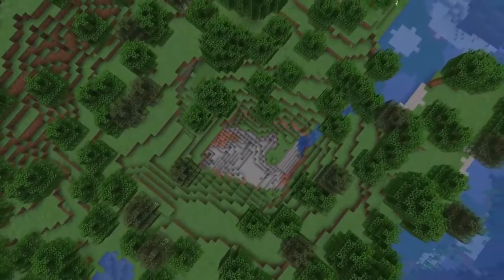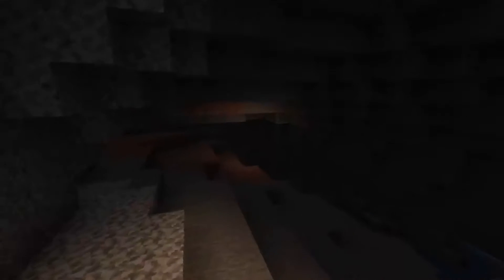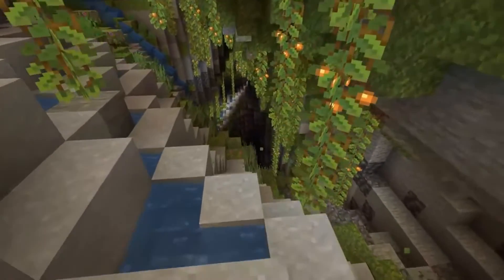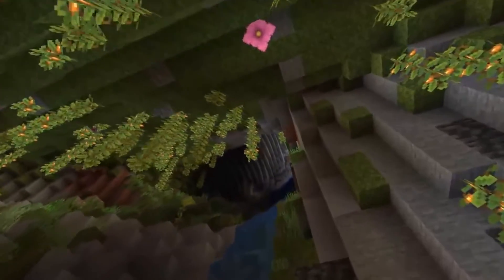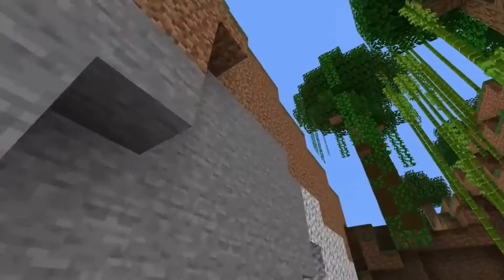Lush Caves are full of life and greenery. You will instantly know you've found one by the amount of moss, spore blossoms, and other plant life covering the walls. You can even locate one from the surface by digging down in an area where you find an azalea tree. Lush Caves are also home to glow berries that light the area but can be eaten as well. There are also drip leaves here — giant leaves you can use to platform on. However, don't linger on one for too long, as they can only support your weight for a little while before they bend and let you drop. But perhaps the most exciting part of Lush Caves is the fact that they're the only biome in the game where you can find the new axolotls.